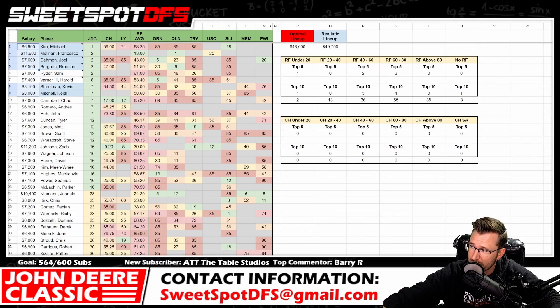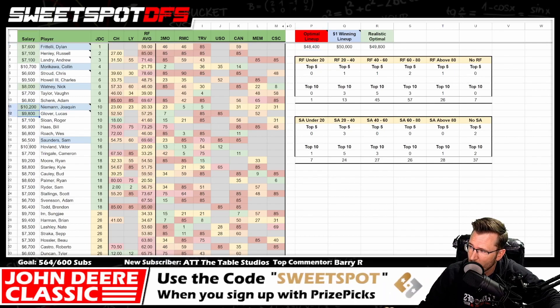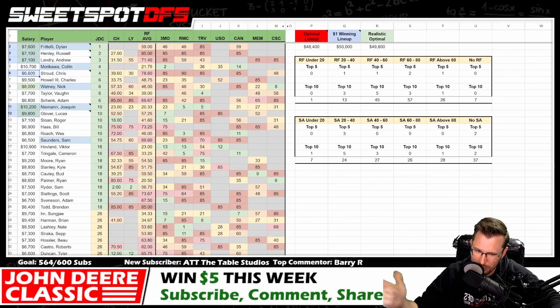In 2019 the optimal lineup also left a lot of money on the table — $1,600 to be exact. That lineup started with a $10k Joaquin Niemann, a $9k Lucas Glover, three $7ks, and a $6k — a 10-9-7-7-7-6 structure, which skips the $8k tier. This was the first year I actually recorded the GPP winning lineup for a $1 contest.